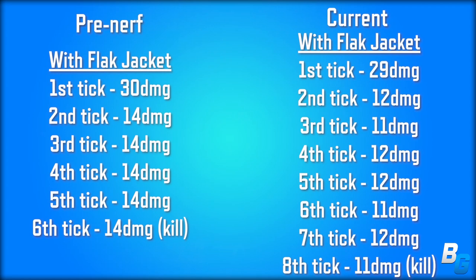With flak jacket pre-nerf, it was 30 damage and then 14 all around after that. Currently, the first tick went down by one damage to 29, and then it alternates between 12 and 11 damage. So you can survive two extra ticks. Again, they're using some sort of decimal that's making it alter between 12 and 11 damage, which is a little weird, but that's that.